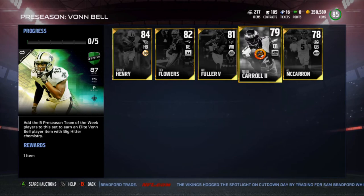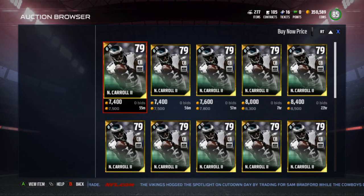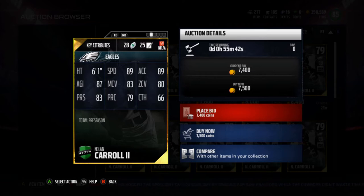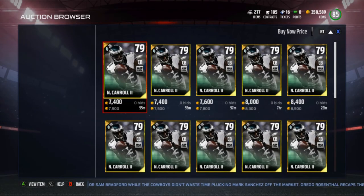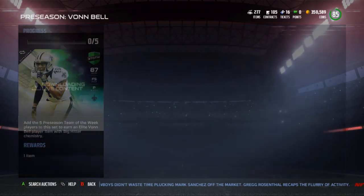Keep in mind these prices are on Xbox. Nolan Carroll is going for 7,500, so we're at 15,000 for the set so far. He's got 89 speed, 89 acceleration, 87 agility, 83 man coverage, 80 zone — man and zone a little low — press decent at 83, 79 play recognition, and 66 catch. Not a horrible cornerback actually, but 7,500 is a lot to pay for a 79 overall corner.